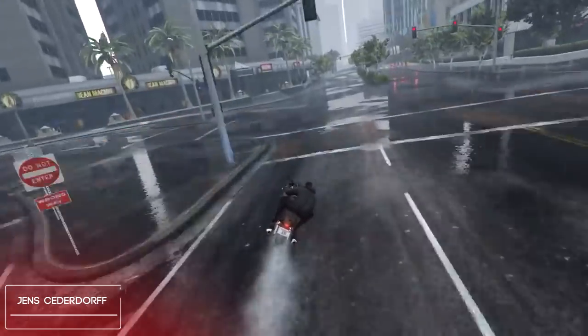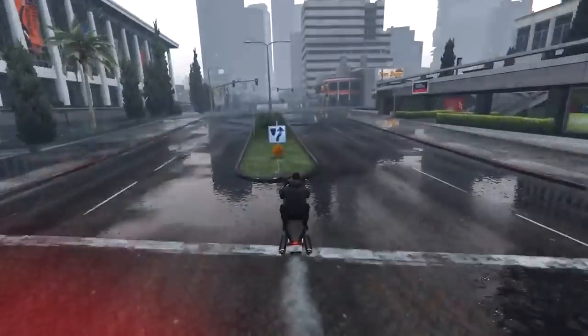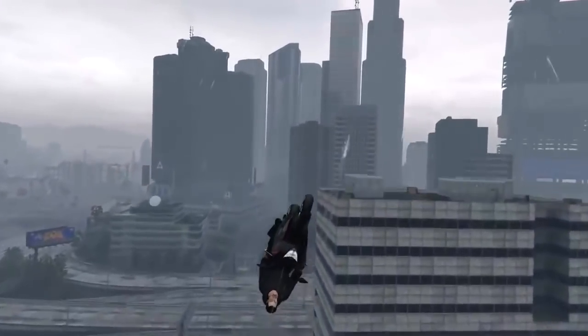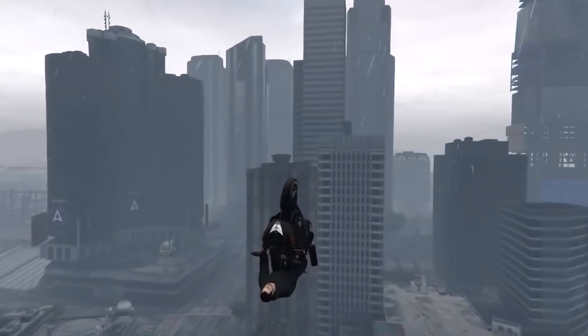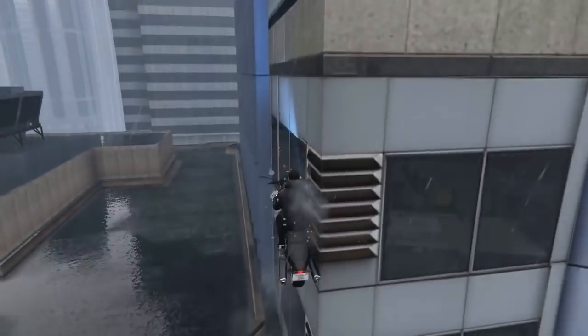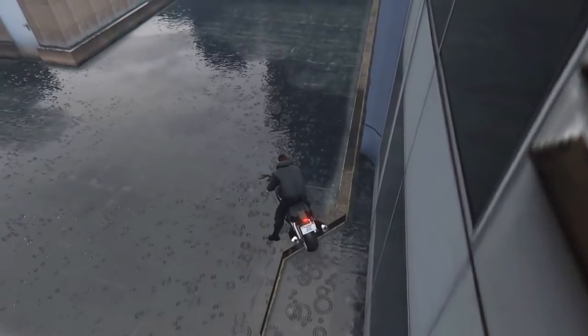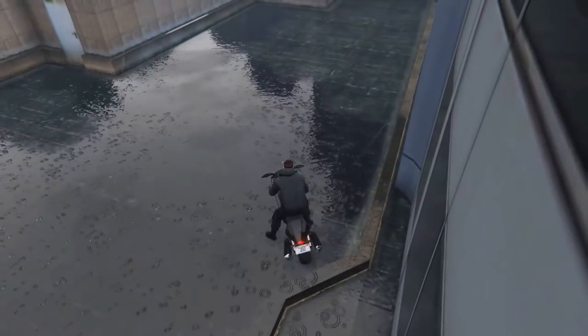The number 5 spot is gonna be going to Jens. He's gonna be using his Akuchu to go very, very fast and then he's actually going to bump off the curb as well as the top of this light post, which isn't really that common. Then he's going to glide all the way over to this building and nail his landing on top of the roof. I thought this stunt was really cool, especially the little double bump there in the beginning. Sick job as well, Jens.